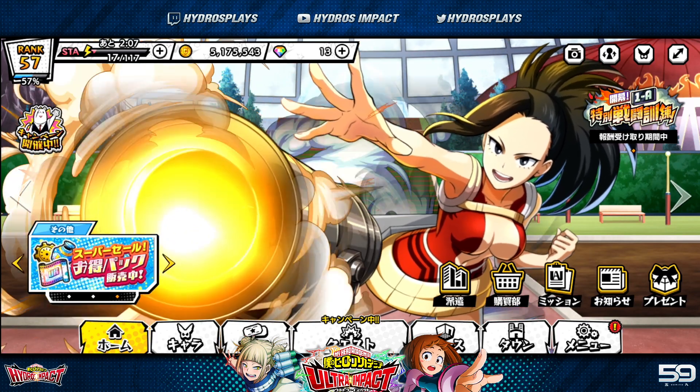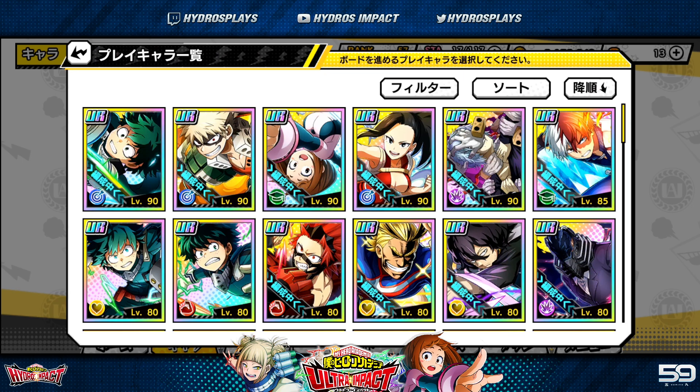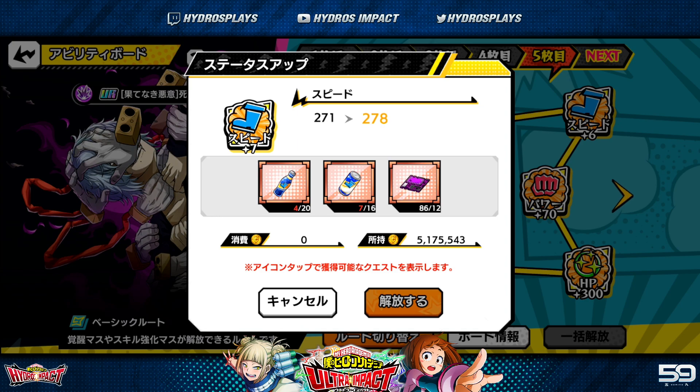During double drop rates, farming materials for the ability board is one of the best things to do. These events only last a couple of days, so you're not grinding for weeks. Ability boards are quite resource-heavy — nine pages for UR characters and around six or seven for R characters. You're going to need a lot of stamina or patience to fill out all these ability boards, so double drop rates is the prime time to refresh stamina with gems.